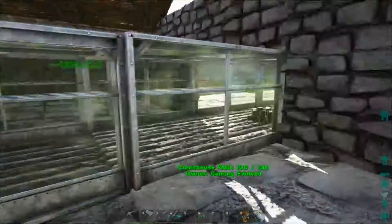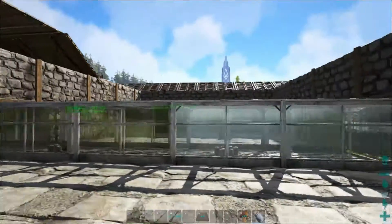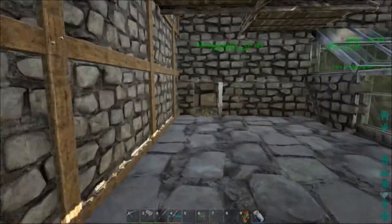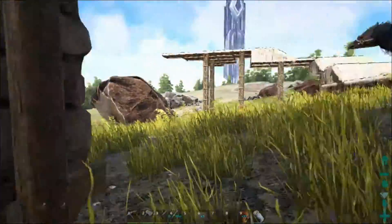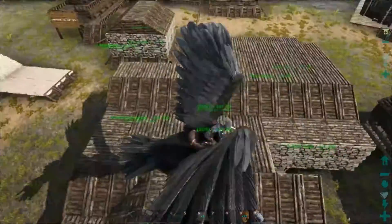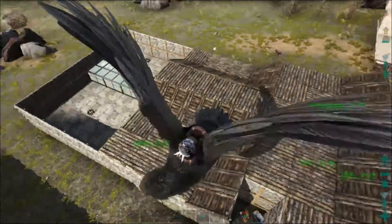All we need now is to get some arthropleura, then we can get the roof on that section and the bug house will be complete — but that's going to have to wait because we are really out of time. This episode is running a lot longer than I was planning. Let's just close that up. So to review: we've fixed the roof over the scorpion part and built the roof over the spider part.